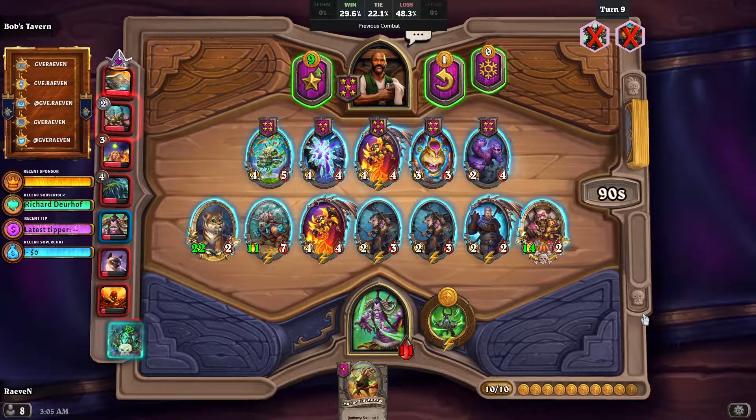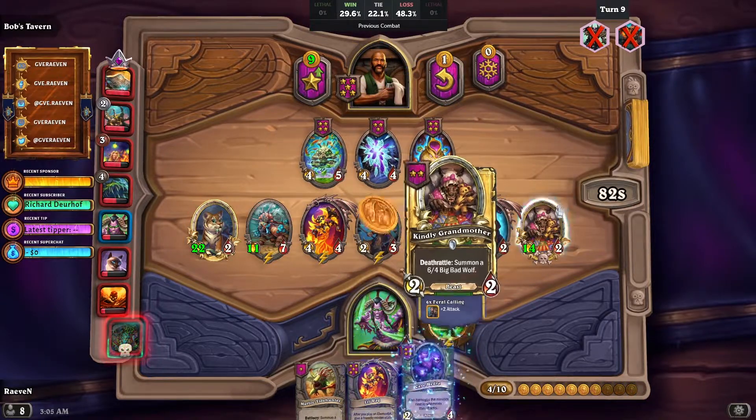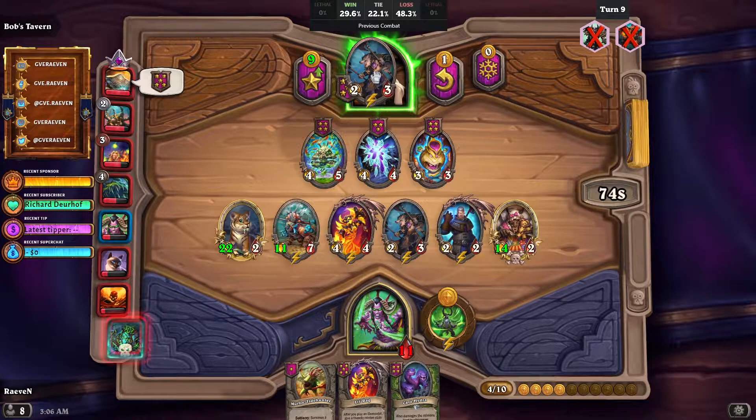We're up against Ghost — nice, we can experiment more. I think I'll let go of the pack leaders. Hopefully we can get a mama bear. I think a mama bear is good here. If we can get a mama bear before we can summon the Hydra... oh, we have two pack leaders. I'll just utilize them.